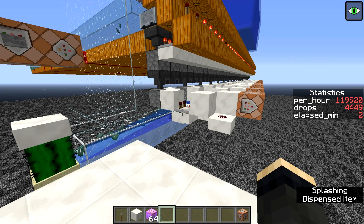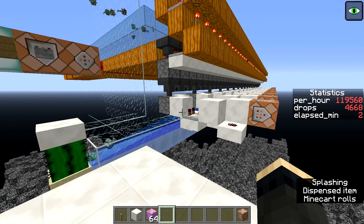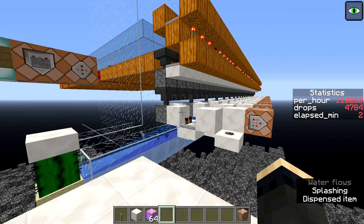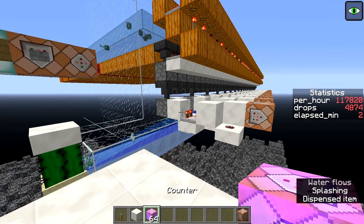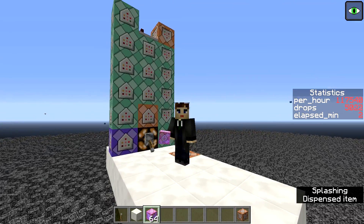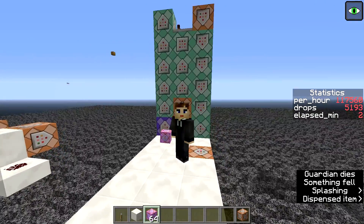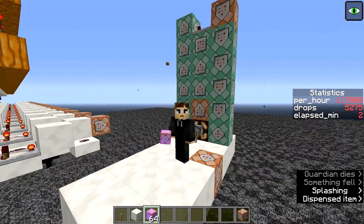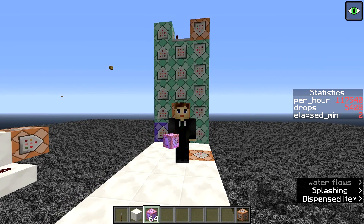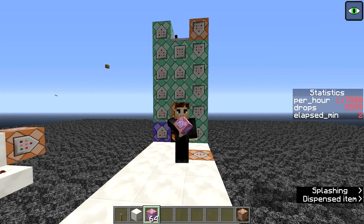The cool thing about it is I can leave the game, my game can crash, and I can go back to it — in theory all current results and the experiment should be fine and continue where we left off, which is not the case when measured manually using a stopwatch. That's all I wanted to show you today. I hope you liked the contraption. Please leave a comment below and let me know your opinion. Feel free to use it, or you can check Panda's video on another way of measuring farm speeds which relies on counting item entities. See you in the next one, bye-bye!